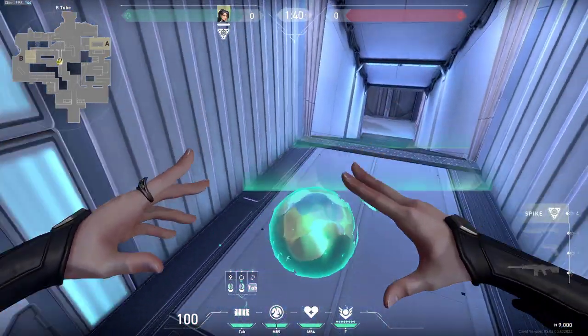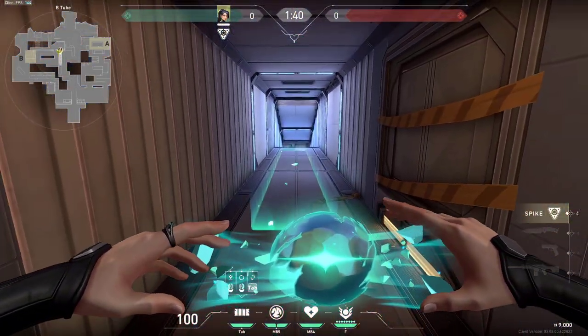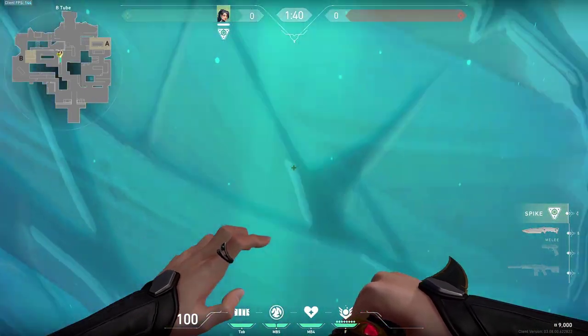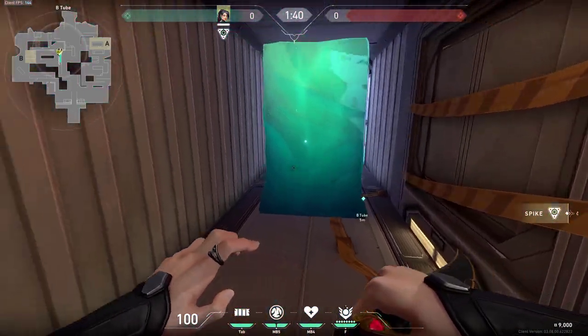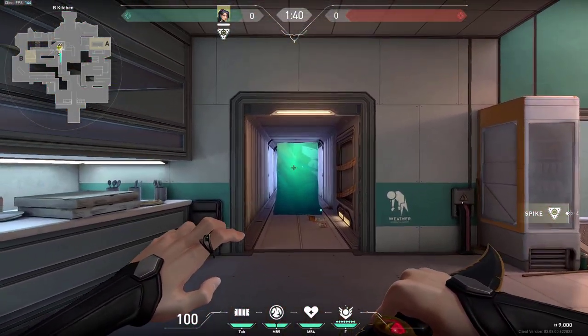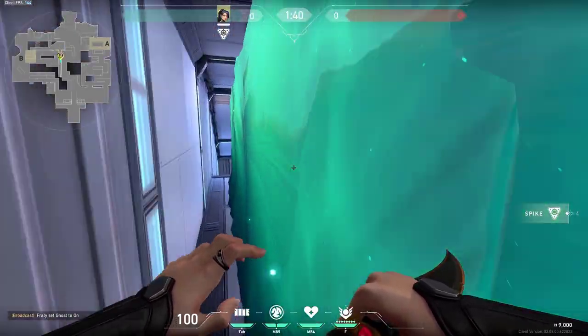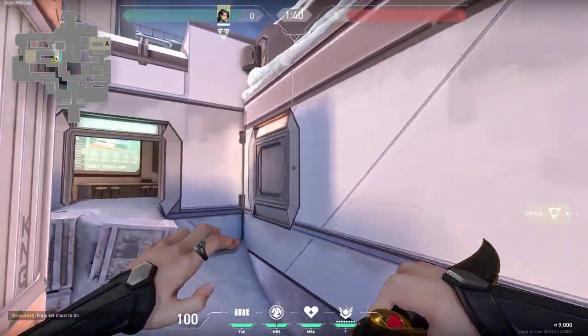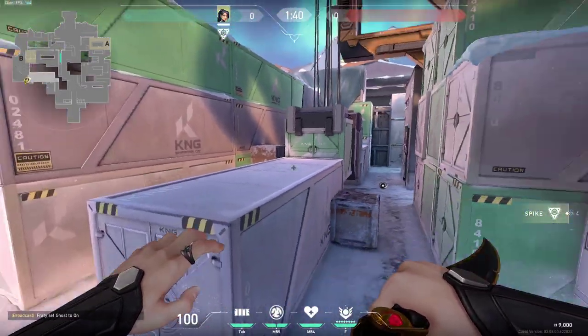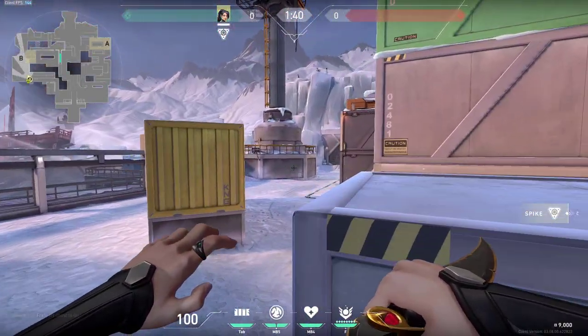If you are defending the most common wall to do is this one - just make sure you place it right in the middle, otherwise enemies would be able to go through the gap on each side. Make sure it's perfectly in the middle and if you build it like that the enemies would have to break four blocks and it would be very difficult for them.